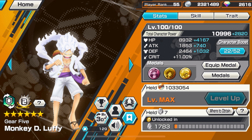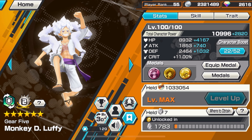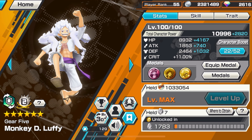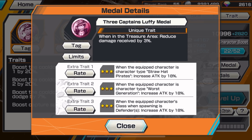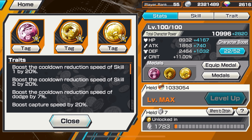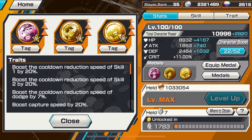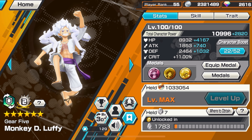We're using 4,100 HP on Gear 5, almost close to 800 attack, and 1,000 defense. The three metals are: the Captain Luffy metal — in the treasure area, reduced damage received by 3%; the Raid Luffy metal — around your capture treasure, reduced damage received by 5%; and the Gear 5 metal — when you knock back an enemy, recover HP by 3%.